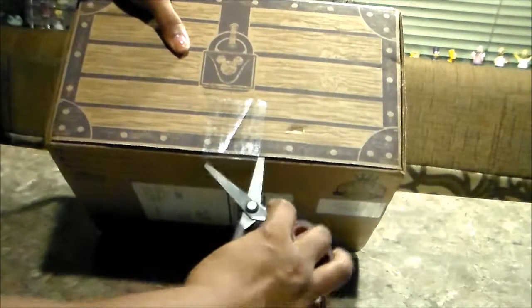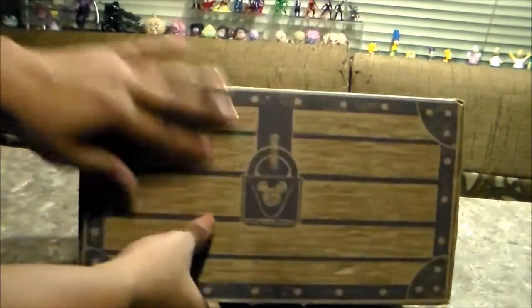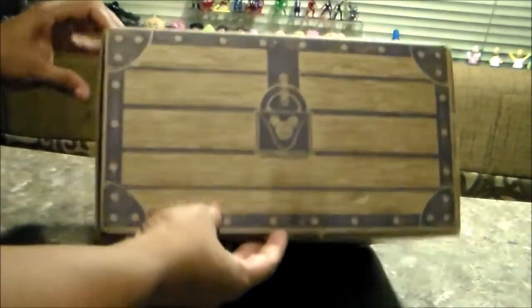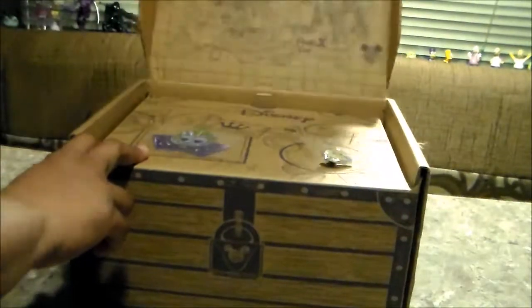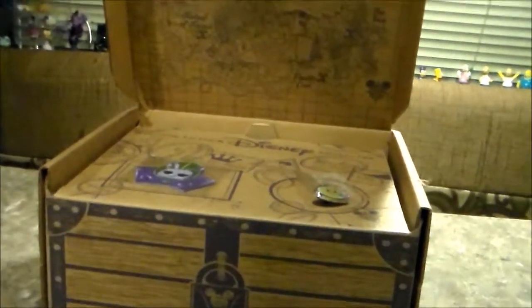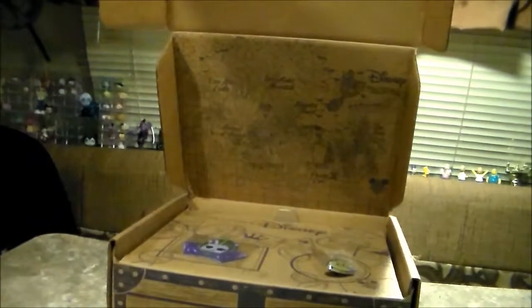Let's open it. There is a seal here and you have Mickey. I really like the design of the Disney Treasure box. Oh, look - it has a map! I don't know if you can notice, but this is the map. It looks pretty cool. Let me do a zoom on the map. Here you can see the Haunted Forest, Snowflake Mountain, Ever After Castle, Festival of Friends, Tiny Town - which is this one - and Pirates Club. I'm really excited about the Haunted Forest.